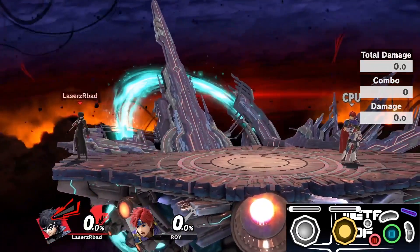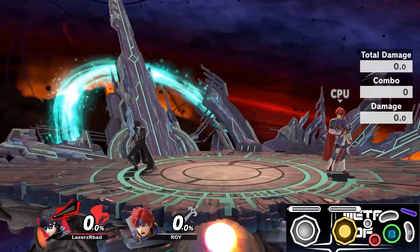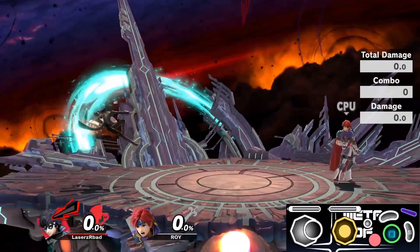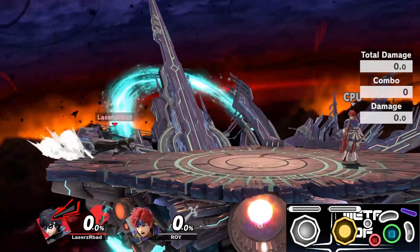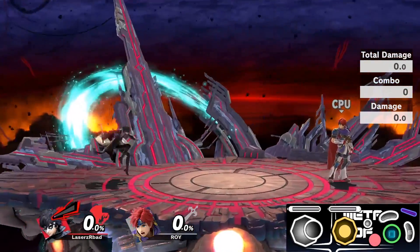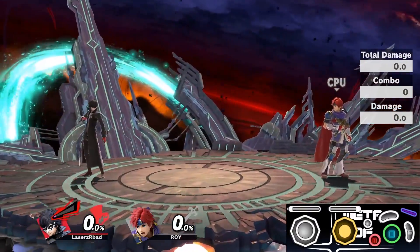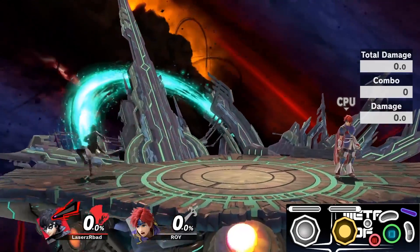Feel free to watch this video as many times as you need to and reference the controller cam in the corner. For the gun slide, you're going to want to do a short hop rising neutral special, then immediately hold forward on the control stick while continuing to hold special. This can be a great way to close the gap between you and your opponent and low profile projectiles at the same time, but be careful because you are not invulnerable during this animation, so you're going to want to use it seldomly as a mix-up.